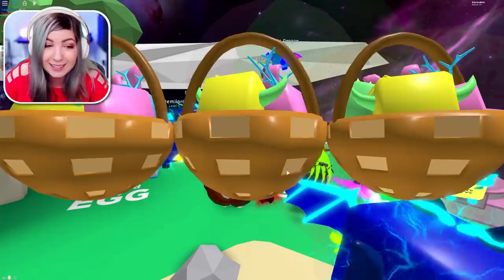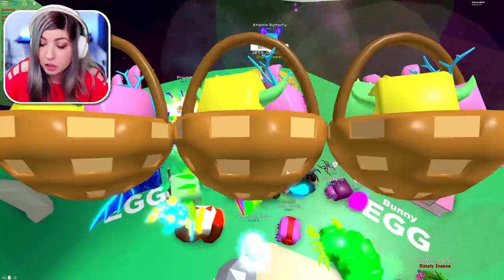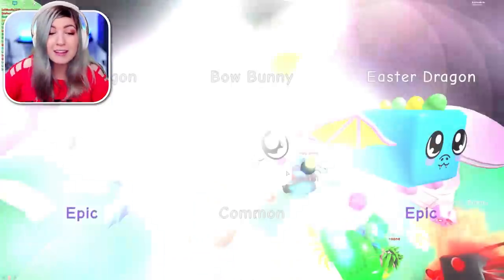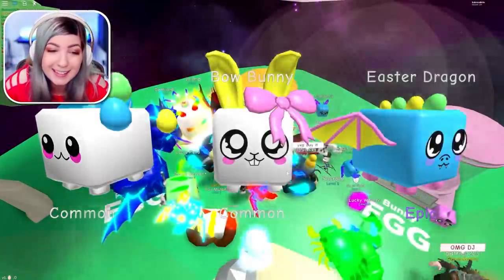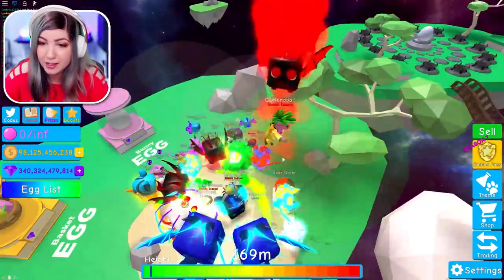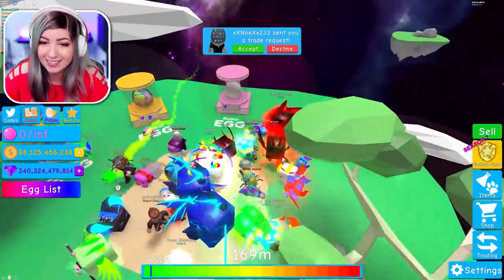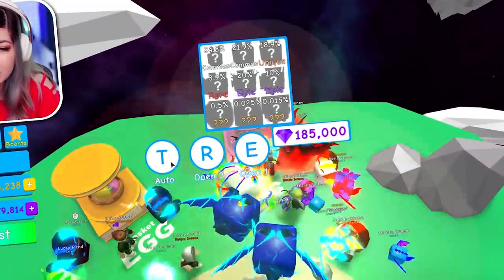Let's see it. Which one is it — the second to last? Where'd you get it? You got it out of the best egg? You got a legendary out of the best Easter egg on your first hatch? What is this luck? Demonic bunny — is that it? The red one? Oh my gosh, dude, that's awesome. No showing off — me and my demonic bunny will take over the world.